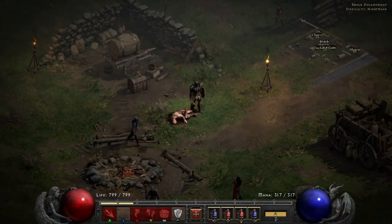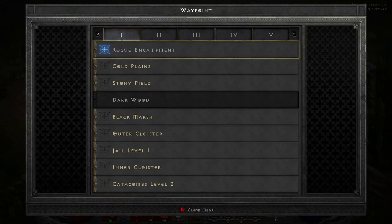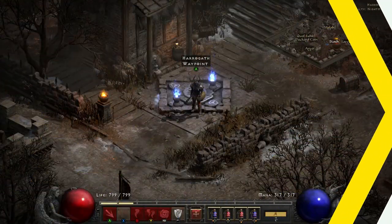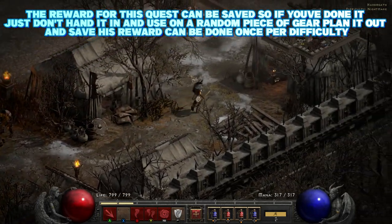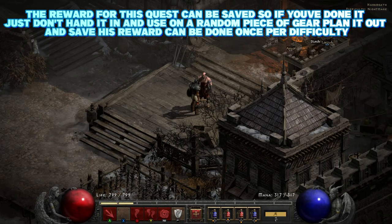So once you have the runes and the base shield, you're going to head all the way to Act 5 and do the Larzuk quest. This one's nice and easy — you've just got to venture out, kill the enemies he's told you to kill, and then return to him. If you've already done this on Normal or Nightmare, I would highly recommend saving the reward for something much better quality later on — for example, this right here. You can do this a maximum of one time per difficulty setting, so you can easily come back and use it on something that's much better quality further down the line.